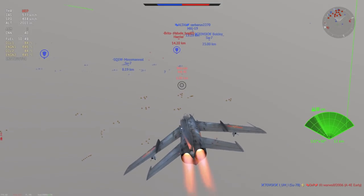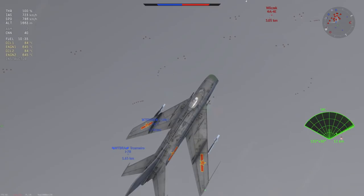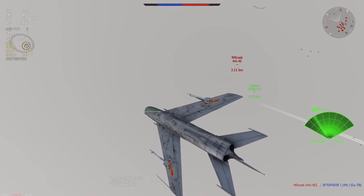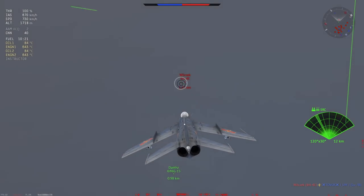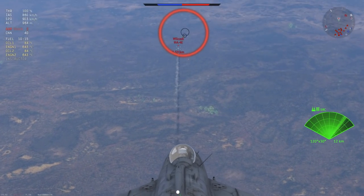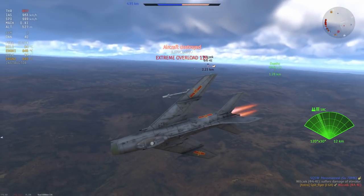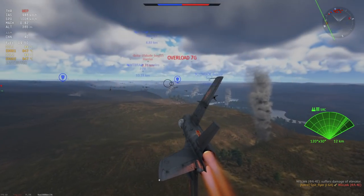I haven't used any missiles yet, and that's because we are equipped with the R-3Ss, which are tragic to say the least — they are not good missiles. They should only be used at around two kilometers, or maybe between 1.5 and 2.5 kilometers if your opponent is really, really slow. These are basically missiles you'd use instead of guns, or to force your opponent to turn. I'm going to go for this A4E here — a quick R-3S is the best way to deal with that.